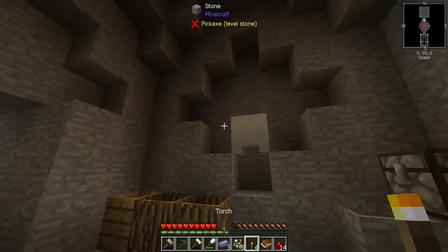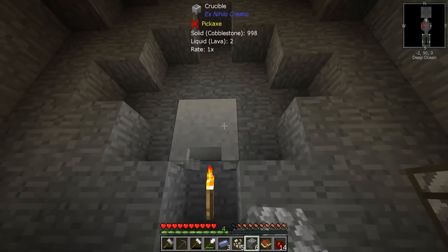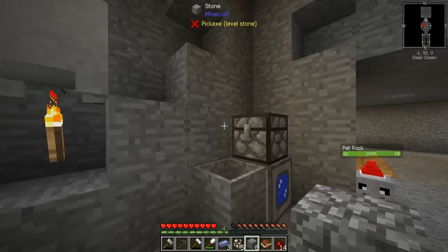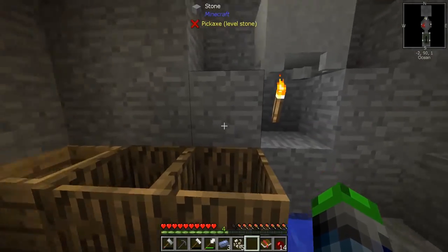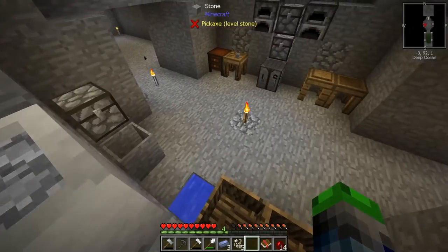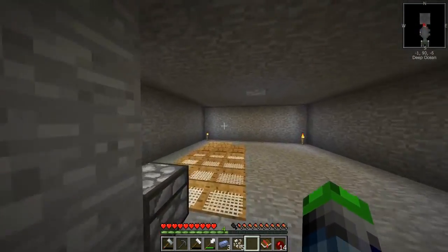Alright, bam! Now if we place some cobblestone in here, I'm going to get a rate of one — and as you can see, we're making some lava. You can't see it yet but it's in there, trust me. Holy crap, we are at the end of today's video unfortunately.